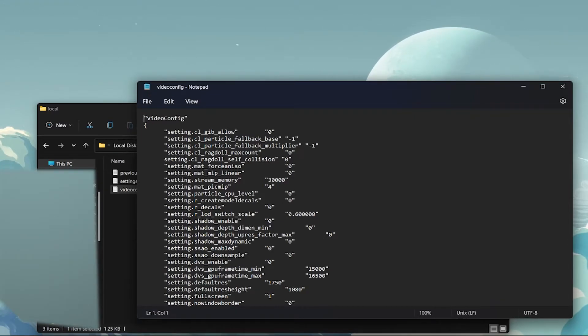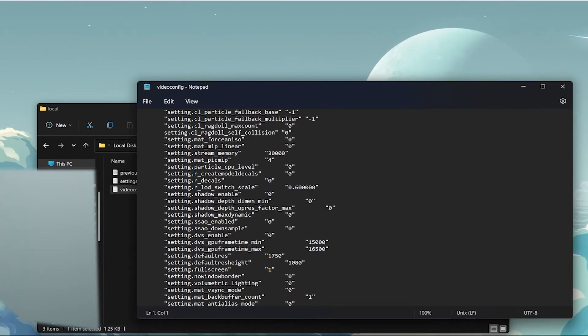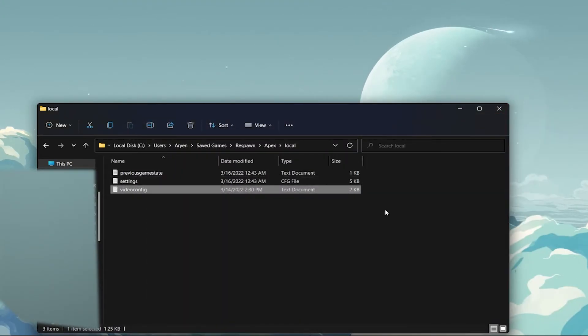I'm going to put the config in the description — you can just copy and paste it. Open the video config, delete everything, go to the very top, copy the text from the description, and paste it in. The one thing you need to change before pasting is your resolution. I have mine set to 1750 by 1080 because I like stretched resolution. Once you do that, press Ctrl+S to save.